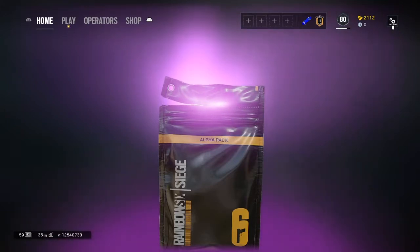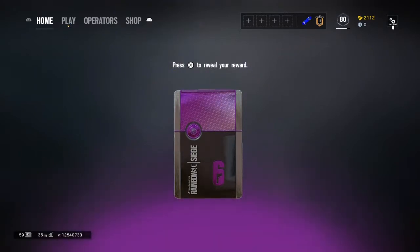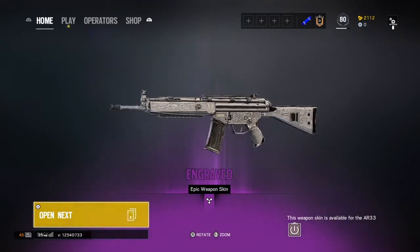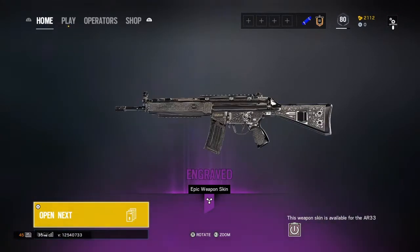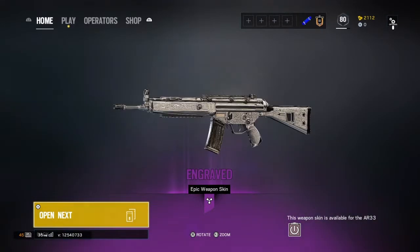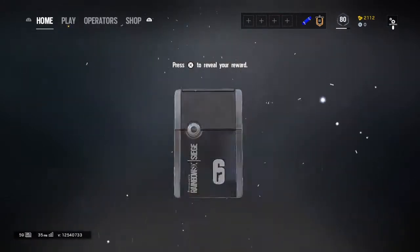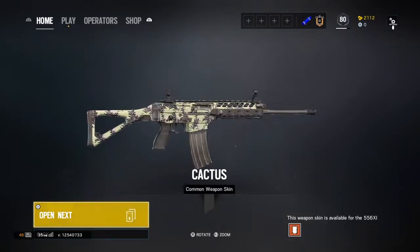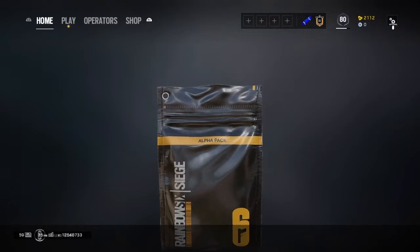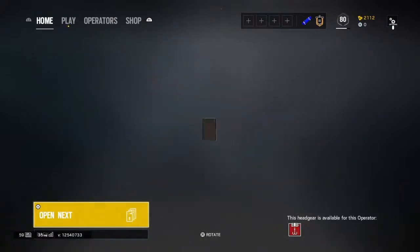I like to open it slowly — it's very satisfying. My controller is just freaking out for how slowly I'm going. PSB Black Ice, PSB Black Ice! The Arthur AR33 — I will actually use this. I like engraved skins, they're nice. I will use that, thank you. Common again — not going to use this, I already have Hot Chopper for Thermite's weapon. I'm just going to immediately open all the common ones.